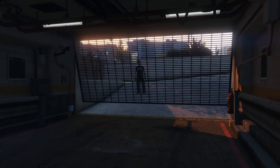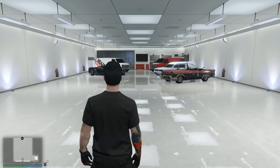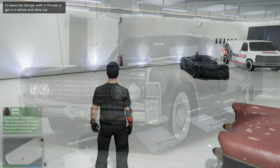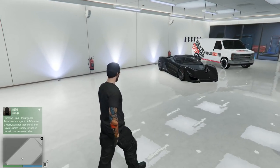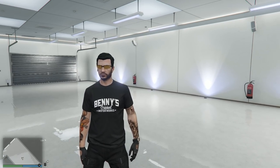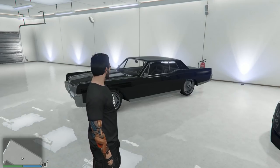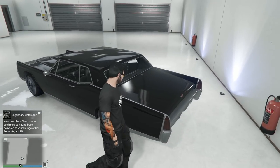This is the stock Chino — you can get these on the old generation on PS3 and Xbox 360, and all new generations too. But to do the Benny's conversion you have to be on PS4, Xbox One, or PC. This is basically a 1965-66 Lincoln Continental — a 60s two-door coupe muscle car. The convertible top version makes it more of a '66. Just so you know, this is a collector's car — not a good performer. It's for cruising and showing off in your garage. The customization today slightly improves it, but only slightly.